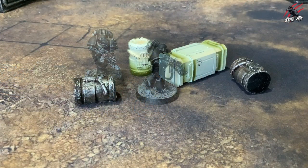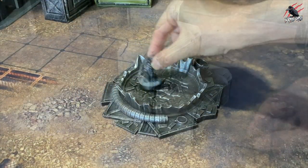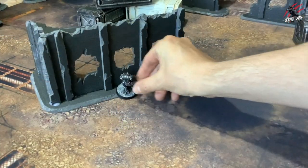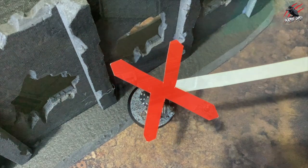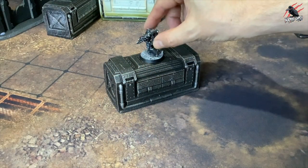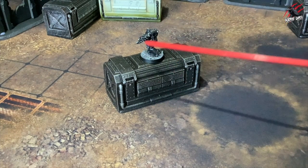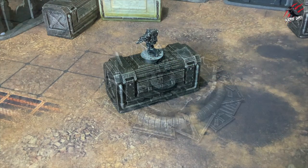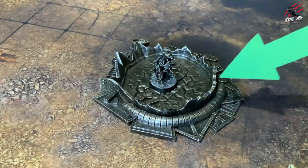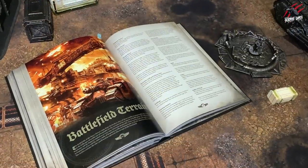As part of their move, models can move through, up or over any terrain they encounter, unless the terrain is noted as being impassable. If you decide to climb, simply add the horizontal distance and the vertical distance the model has moved. Some terrain will have rules that affect how far your models can move, and all these rules can be found on page 220 onwards from the core book.